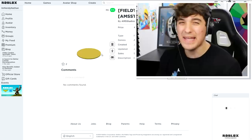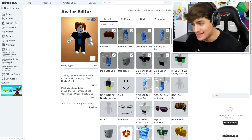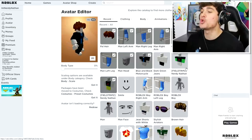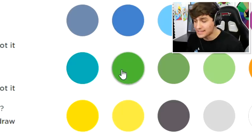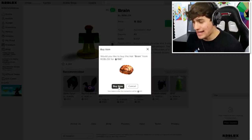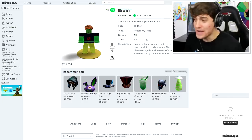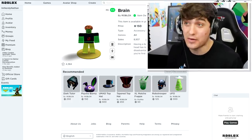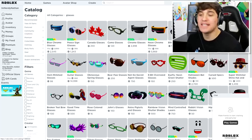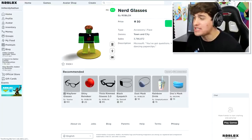We're going to be trolling as zombie Nathan, so we're going to be a little bit discolored. Let's come over to our avatar and equip them. Next we need to change the color of our skin to green, and then buy the brain — perfect. Now next up to complete this look we just need the glasses and the face. These are the glasses you need — they're called the nerd glasses.